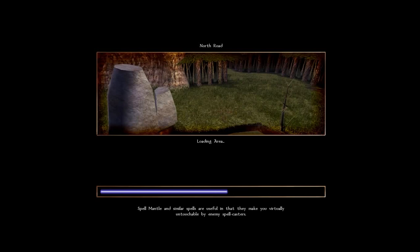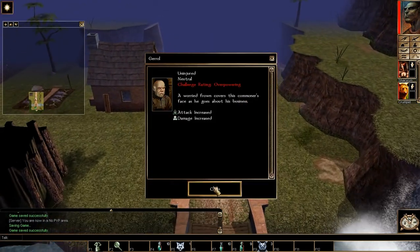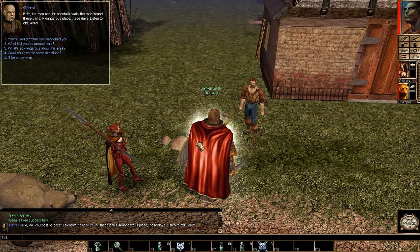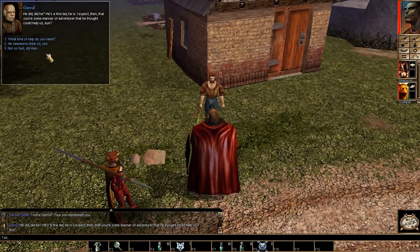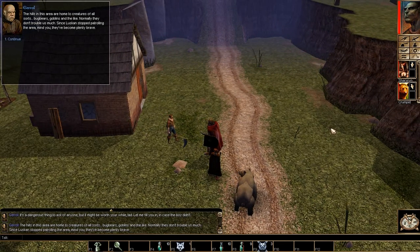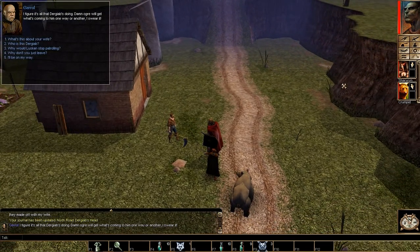Oh, this place is nice - it's massive! Hello, Gerald. A worried frown comes as common a face as he goes about his business. You best be careful treading the road round these parts - a dangerous place these days. Listen, old Gerald - you're Gerald? Your son mentioned you. He's a fine lad. I expect you're some manner of adventurer he thought could help us. The hills in this area are home to creatures of all sorts - bugbears, goblins and the like. Normally they don't trouble us much, but since Luskan stopped patrolling the area they've become pretty brave. They've been attacking anyone passing through, and attacked the farm a few times. That's when they made off with my wife. I figure it's all that Dergabe's doing. Damn ogre will get what's coming to him.